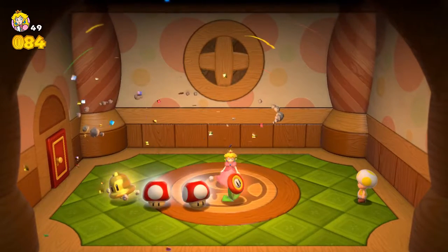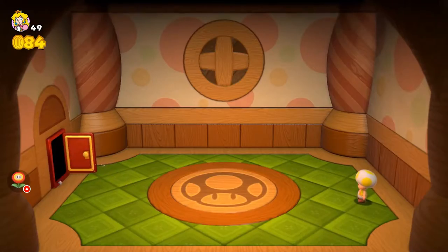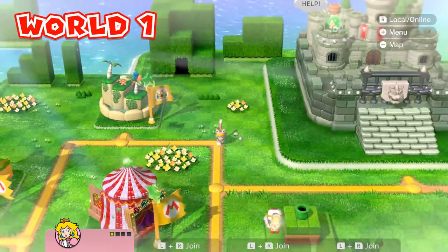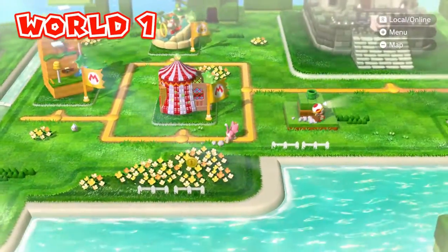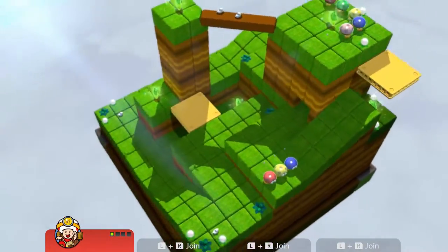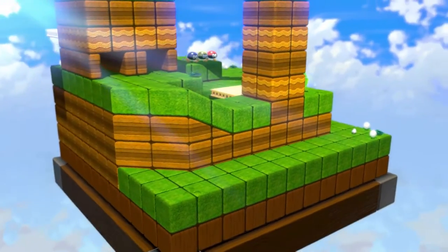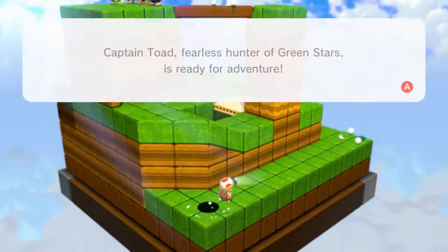I kind of like Peach a little bit better than Mario — she's got this cute little pink cat costume. Let's take care of these five stars right here. Captain Toad Goes Fourth — these levels are kind of cool. As a matter of fact, they were actually so popular after this game that they came out with their own Toad game, which I need to play by the way.